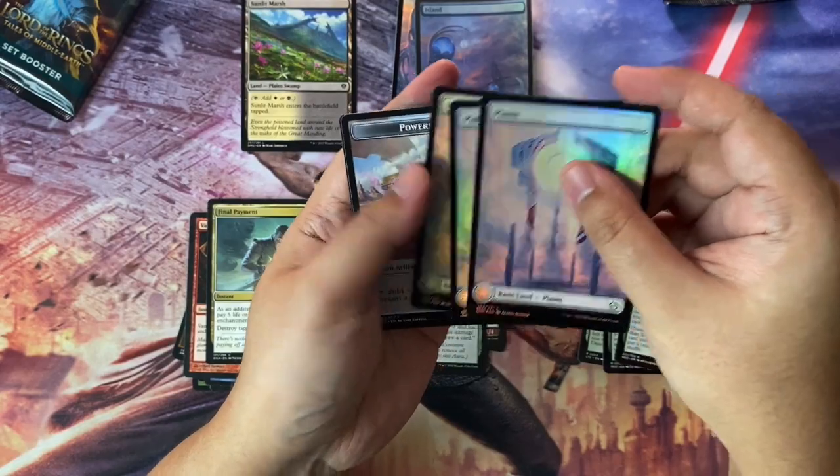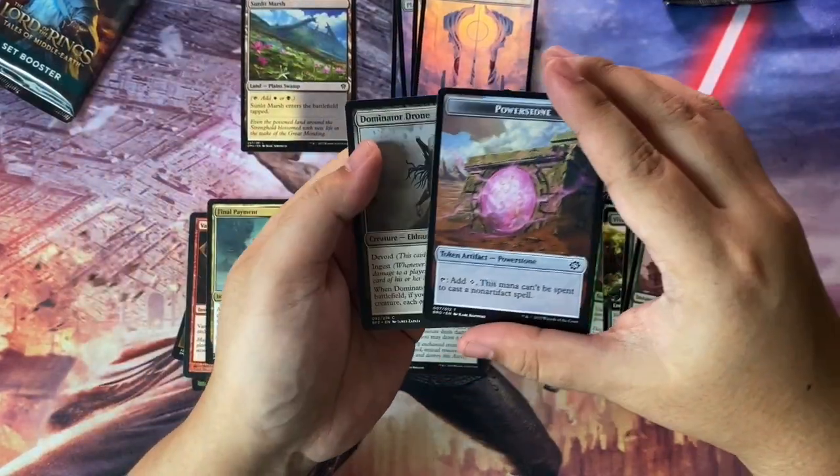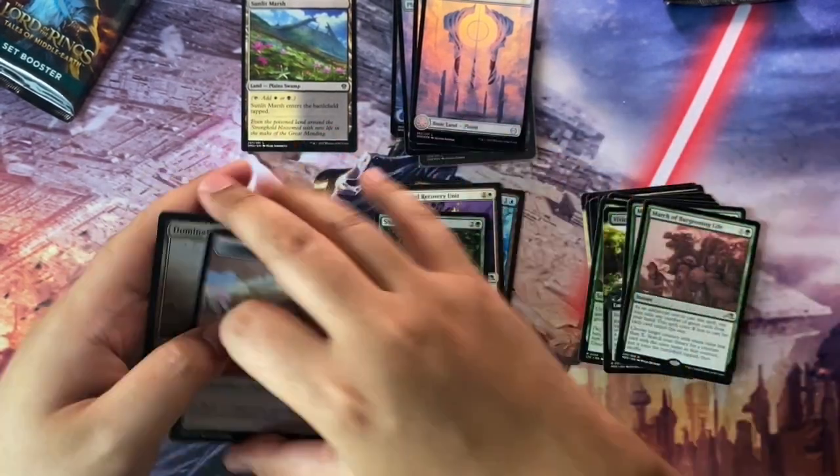And here are the lands apparently — more lands here. Two plains, foil, borderless, and more — a Chapela, a Power Stone, and a Dominator Drone.